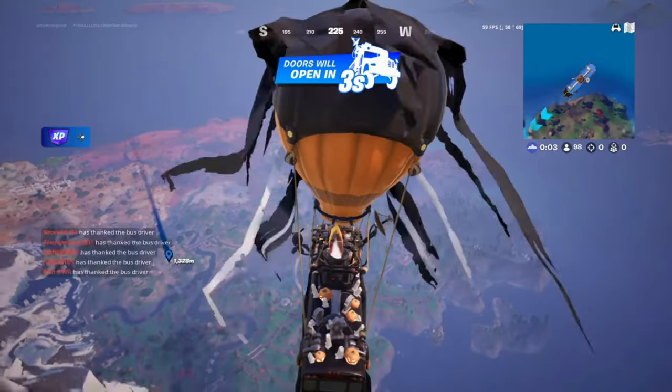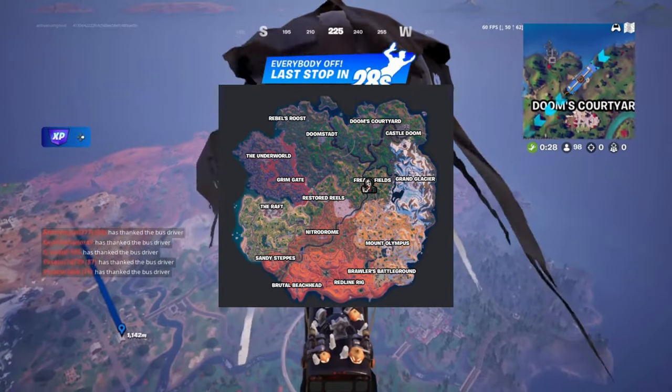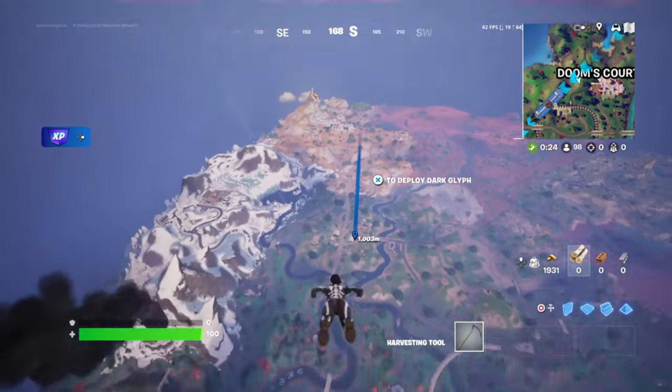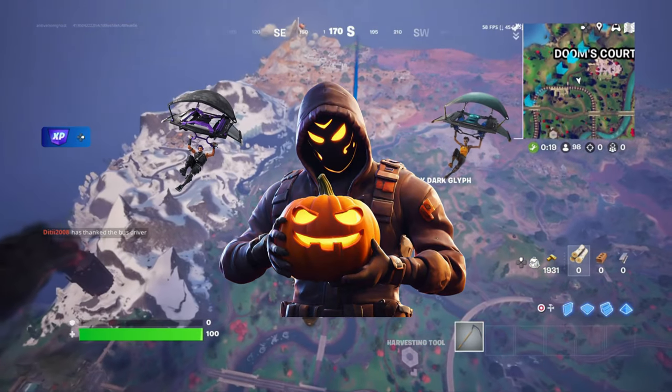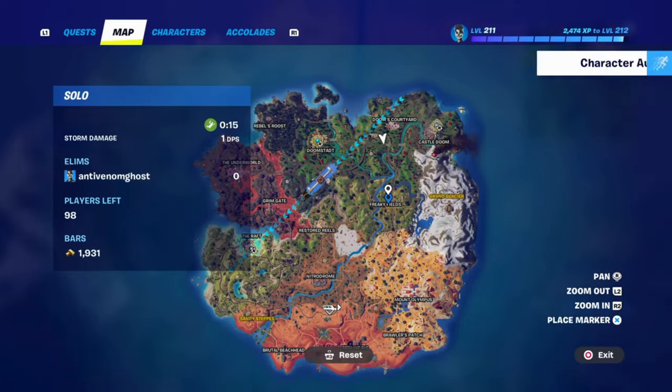Let's talk about where you can actually find Billy. He's hiding in Freaky Fields, a new point of interest in the bottom left corner of the map, previously known as Reckless Railways. It's a spooky spot, and it's become a hotspot for players looking to complete event quests and snag some exclusive loot.